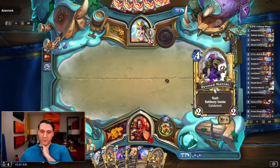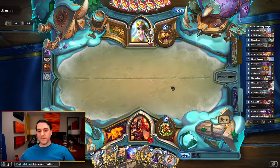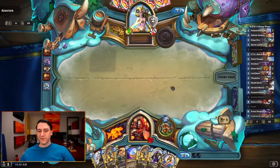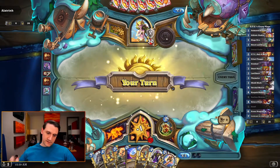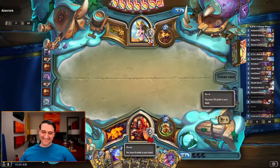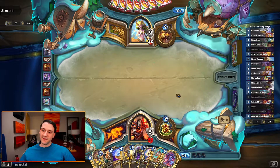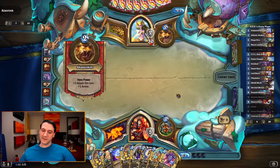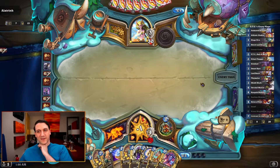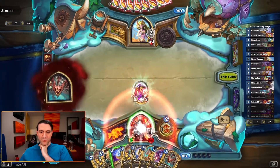That lines up well. All he's done is hero power thus far. Shield Block — cycle. All right, combo piece number one! Probably Devoted Maniac next turn, unless there's something we need to respond to on board — actually that's as good if not better. Doing nothing even on turn four, no Overgrowth — must have a really heavy hand.